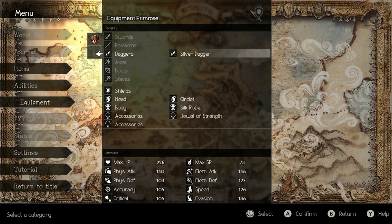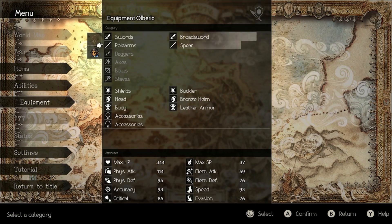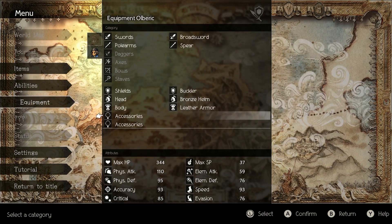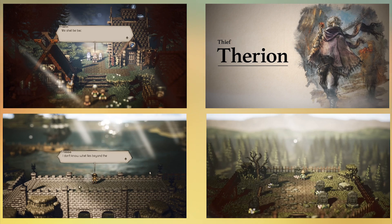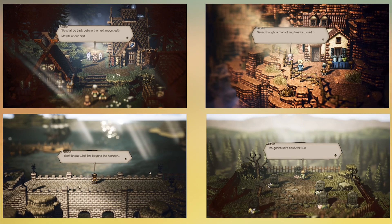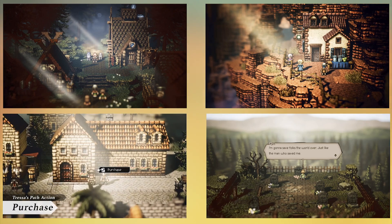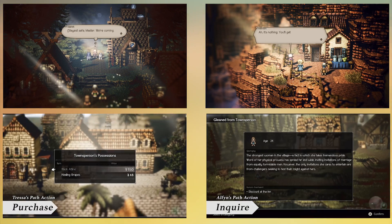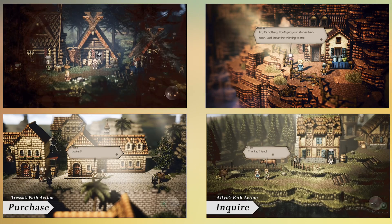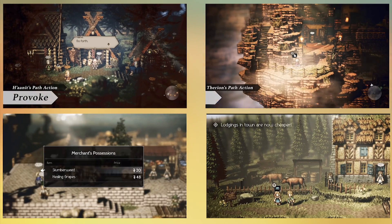So, Octopath Traveler — what does that name stand for? Well, there are going to be eight protagonists. Six have already been revealed: Hanat the Hunter, with path-action skill Provoke; Therion the Thief, with path-action Steal; Primrose the Dancer, who has Lure; Tressa the Merchant, who can buy things from villagers; Alfyn the Apothecary, who can inquire from villagers — basically ask questions; and Olberic the Warrior, who can challenge people to a fight. This leaves two characters and two jobs still remaining.